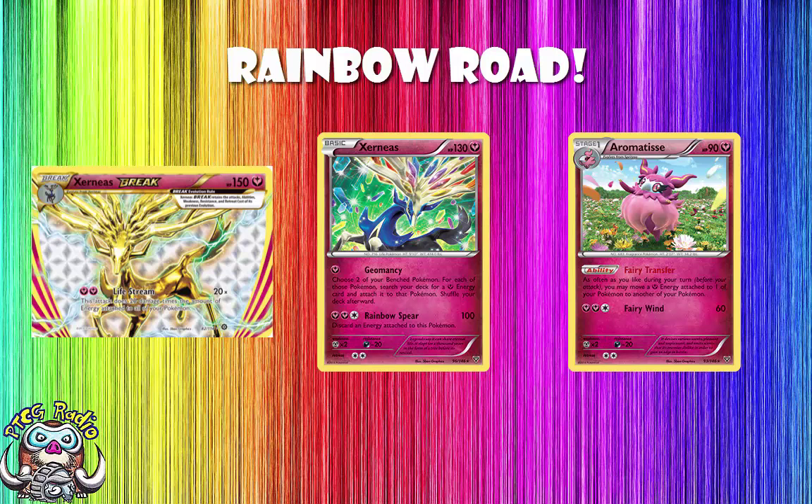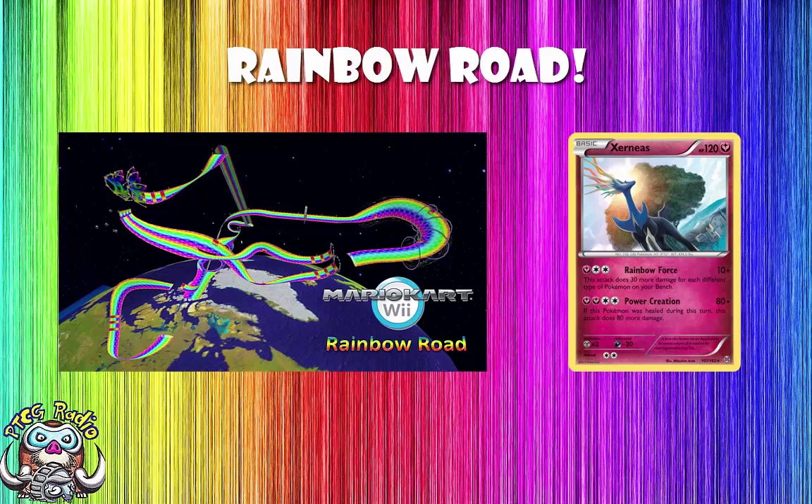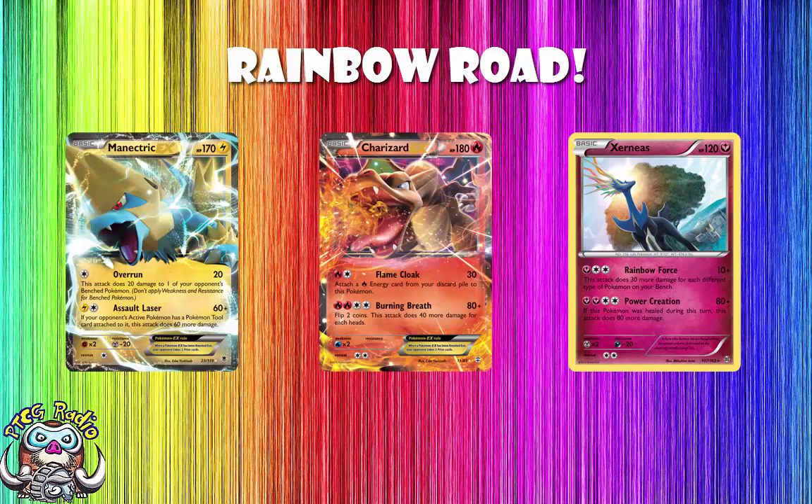Today we're looking at the Rainbow Road — the Breakthrough Xerneas. It's named after that Mario Kart track, or series of tracks, that comes around on every Mario Kart game. Because this is truly a rainbow deck — you want to be using as many different types of Pokemon as you can. We have the ability Rainbow Force. This attack does 30 more damage for each different type of Pokemon on your bench — so two different types, a Lightning and a Fire for instance, gives you 70 damage.